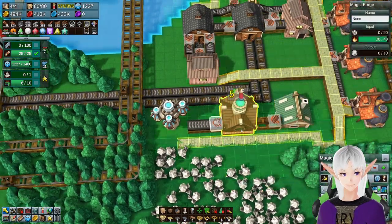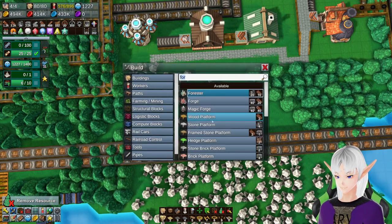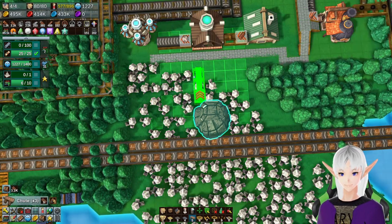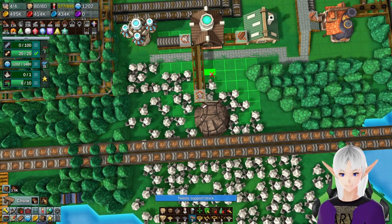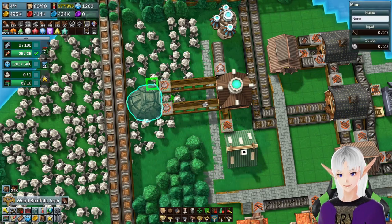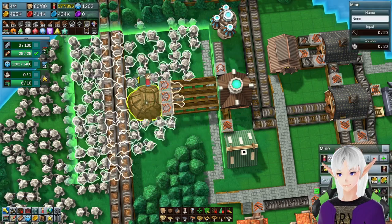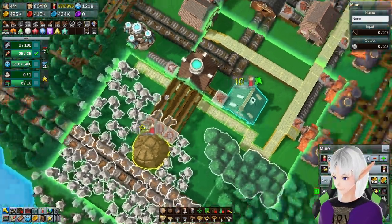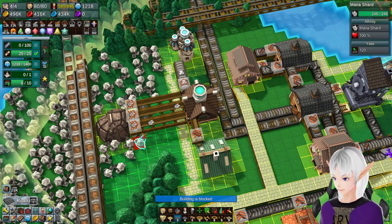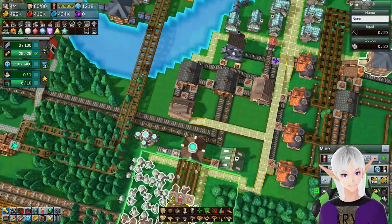We'll bump the workers up on that, bump the workers up on this. Do some logs here — not the logs I wanted, we want the chute, there we go. That looks good for now. Now we just need a mine for these crystals — shouldn't be too difficult. Mine, here we go. It says 'need support block' — you didn't need a support block just a second ago. Game is kind of weird. Let's do all the workers and make sure it's a happiness bonus.